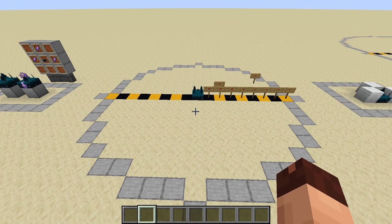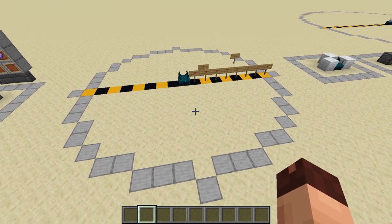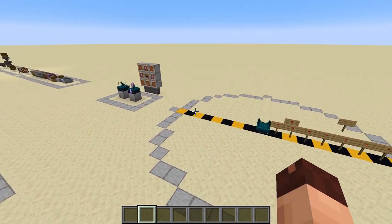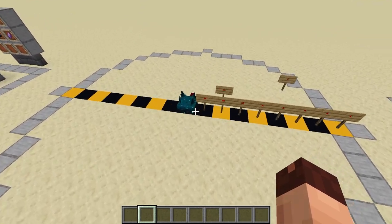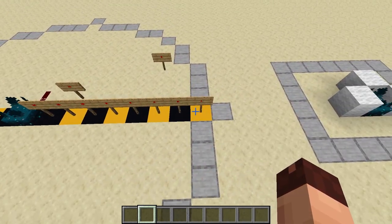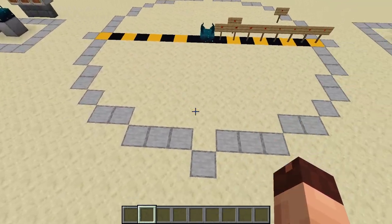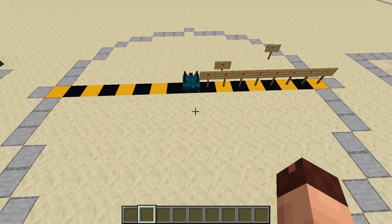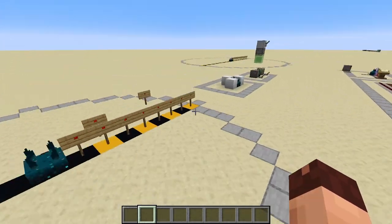The Skulk Sensor listens for anything that happens in the area around it. That area is marked here with Smooth Stone — it extends eight blocks from the Skulk Sensor. This is the eighth block. Within the whole area covered here, the Skulk Sensor will listen for movement or any sounds, which I'll go into a little bit later.